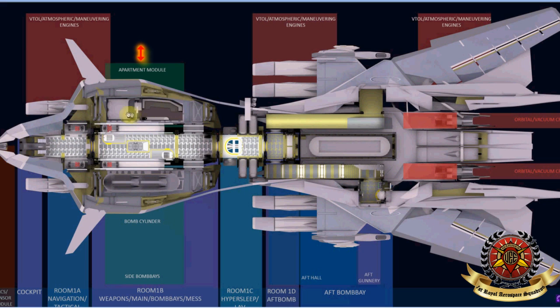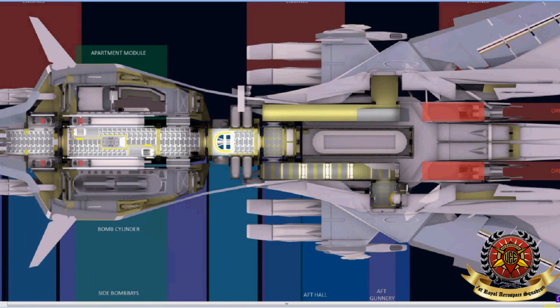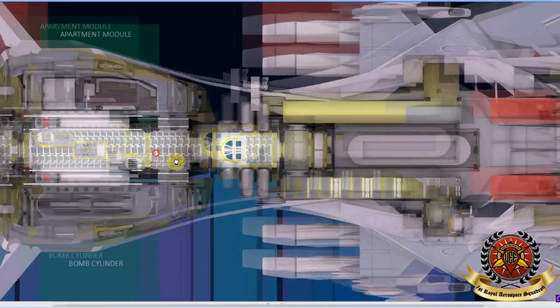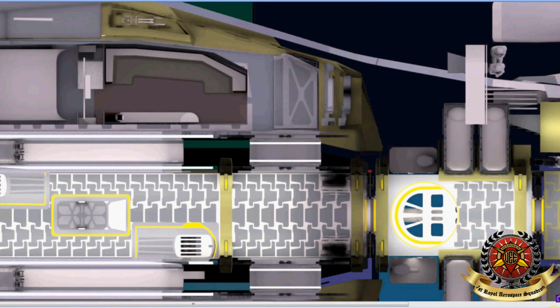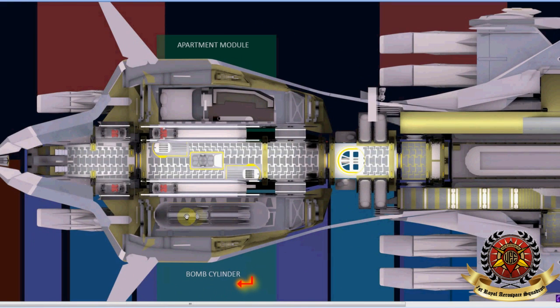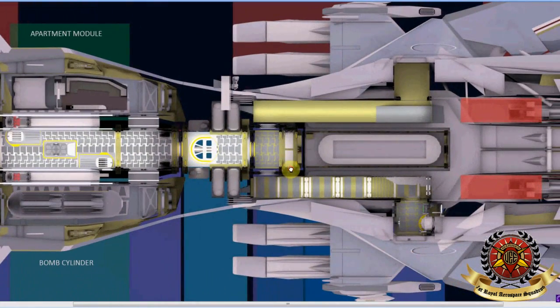Continuing on back, there's a door that leads into your private lounge. I'm going to show you a picture of the private lounge — maybe this is the captain's quarters. That's the apartment module, and you can see there's a bunk bed for two, a couch, and a view monitor for relaxing. So this is the captain's quarters — I like that. Then across the hall there are more bombs, missiles, or something that could probably be replaced with a different module. Continuing on back, you have the sleep modules — four on each side, a total of eight sleep modules.